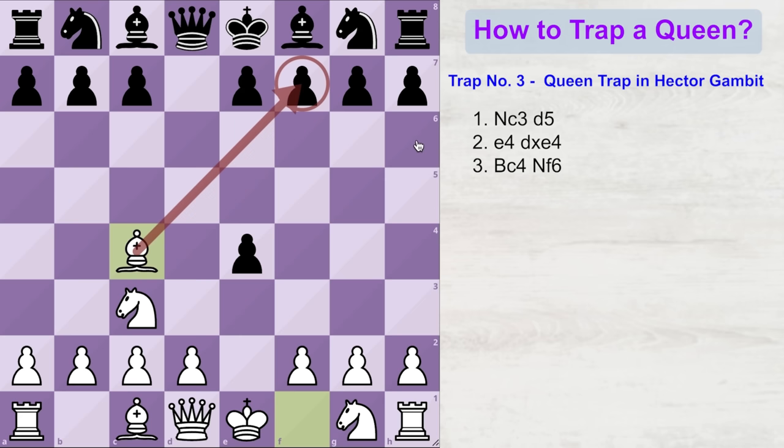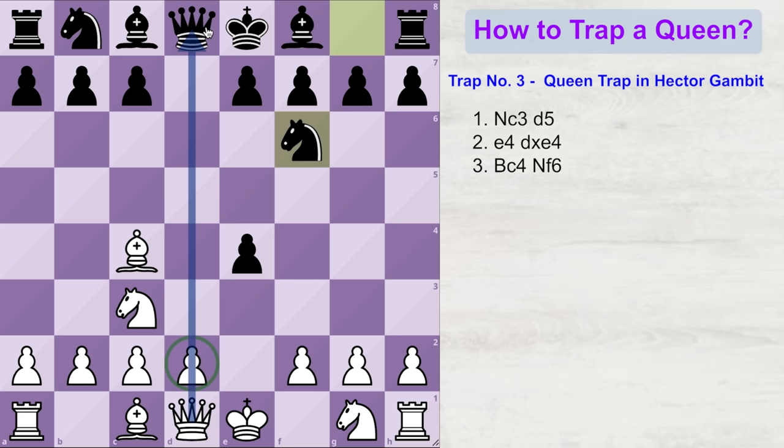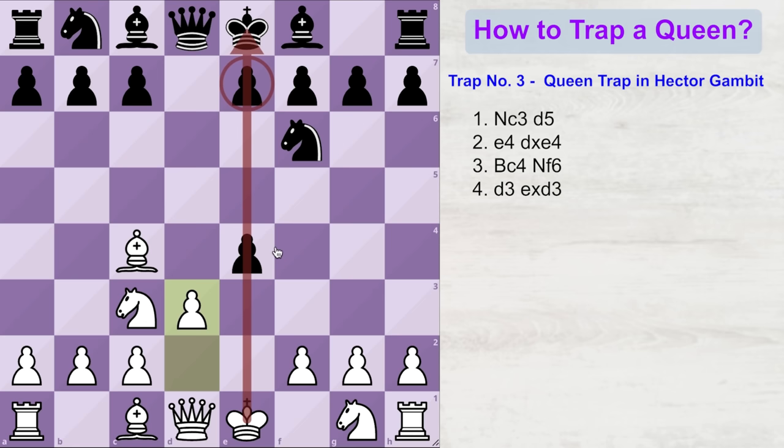Because you did not capture the e4 pawn, black thinks to play knight to f6, which develops a king-side piece, controls center squares, and helps protect the undefended pawn. Now, since your bishop is already eyeing this square, it is time to get rid of the pawn blocking your way to the enemy's queen. So you play d3. The same idea as before — black wants to get rid of his doubled pawns on the e-file, so most of the times he will capture the e-pawn.